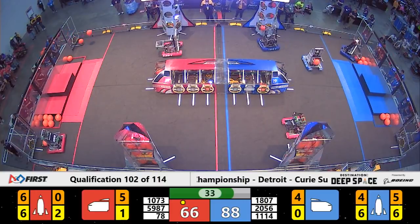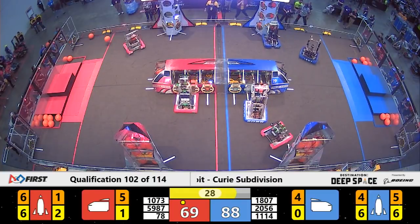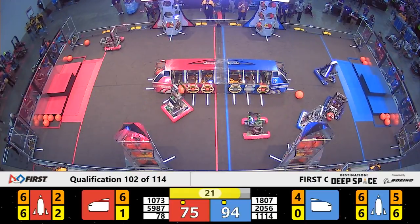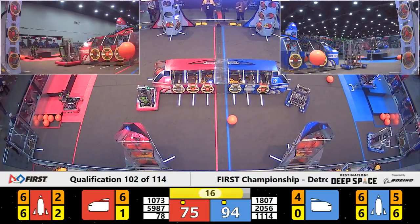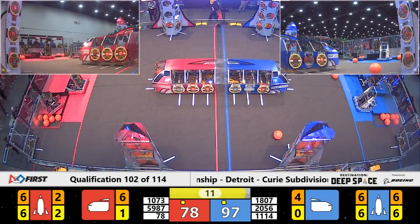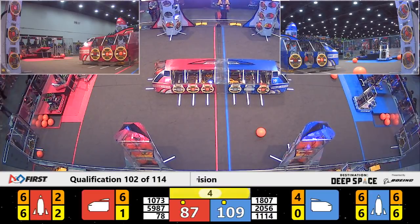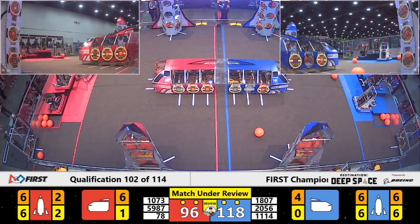Red Alliance has a rocket completed. Now they're working on the cargo ship. 30 seconds left. Each of the Blue Alliance's robots needs one more cargo. Simbotics just finished one. 1807 looks like they're now headed over to finish the other — 20 seconds remaining. Blue Alliance has two rockets done. 1114 already up on level three of the HAB. 1807 and 2056 lining up for a level two. 78 Airstrike almost up on level three for the Red Alliance with seconds remaining — they've made it up.